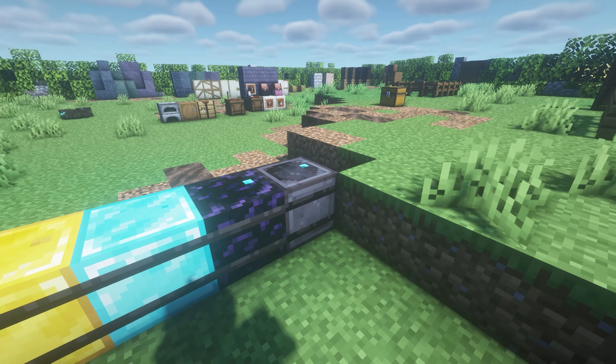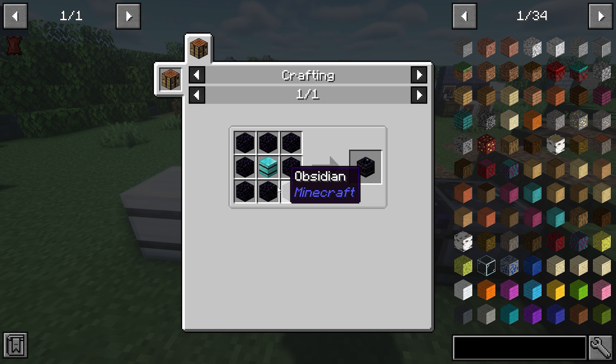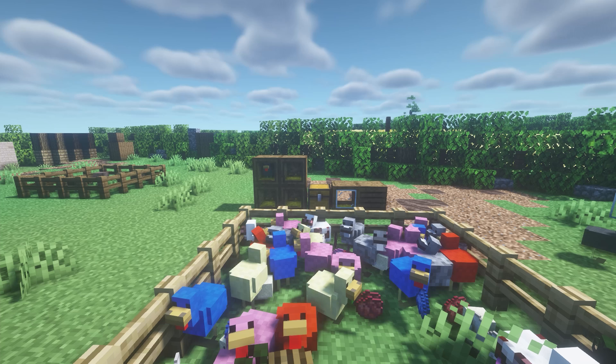Up next we've got Iron Barrels, and this just makes it so you can upgrade barrels to have more storage. It's pretty simple — you just surround the barrel in different materials.